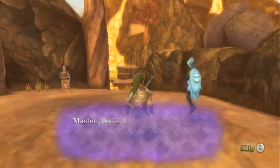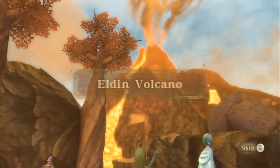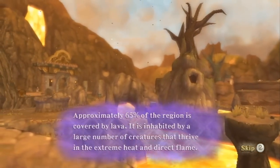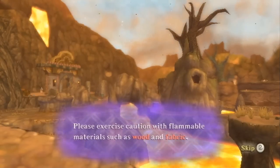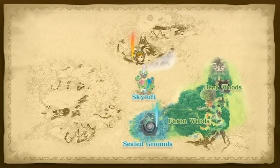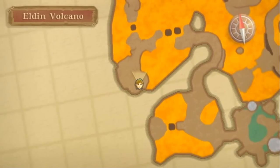We got a volcano area — the Eldin Volcano. This is the first time in the series it's referred to as the Eldin Volcano, but you probably know it as Death Mountain. Death Mountain is basically the mainstay of the Zelda series. It has been in Hyrule every single time ever since the original Legend of Zelda, where Ganon had his hideout in Death Mountain. It has since appeared in basically every Hyrule. So I'm going to refer to it as Death Mountain, because seriously that's what it is. And it's totally not Mount Doom, I don't know what you're talking about.